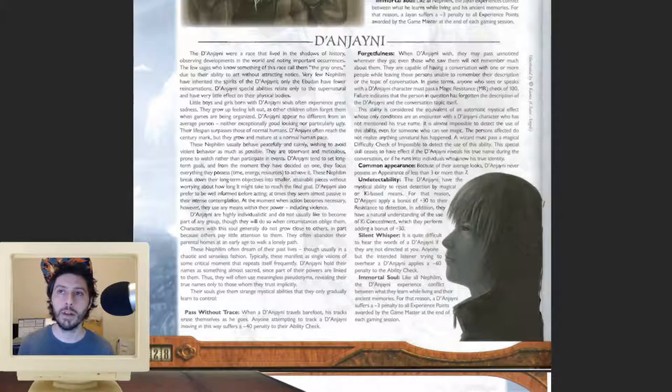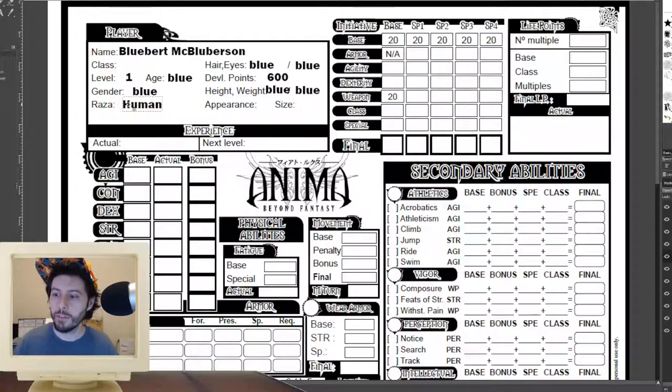Our DM was really cool when he ran this. We all chose to be Nephilim because we thought being human would be really boring, so he waived the experience penalty for the entire party. I personally feel like the experience penalty is negligible anyway. We're just going to go ahead and pick human for our Raza — not that being human is very interesting, but it's going to make the process a little bit easier. My overall intention is to have this character do a little bit of everything, which is actually very terrible, but I want to touch on all of the elements of character creation.